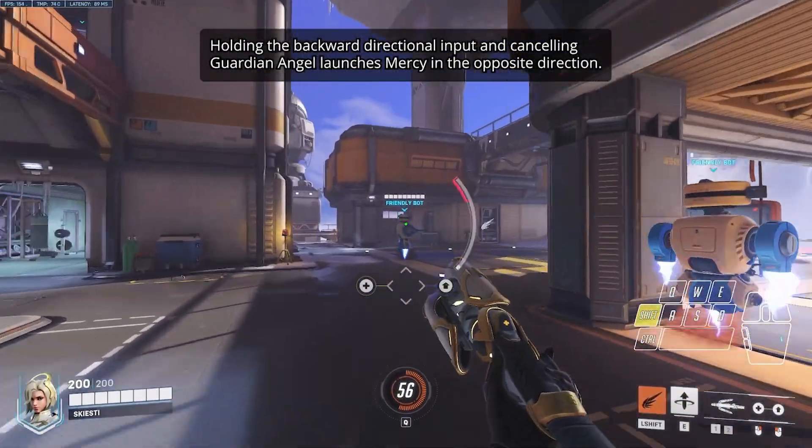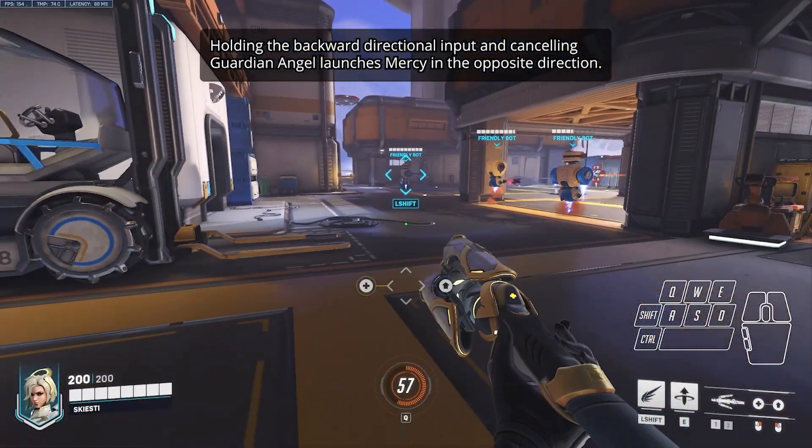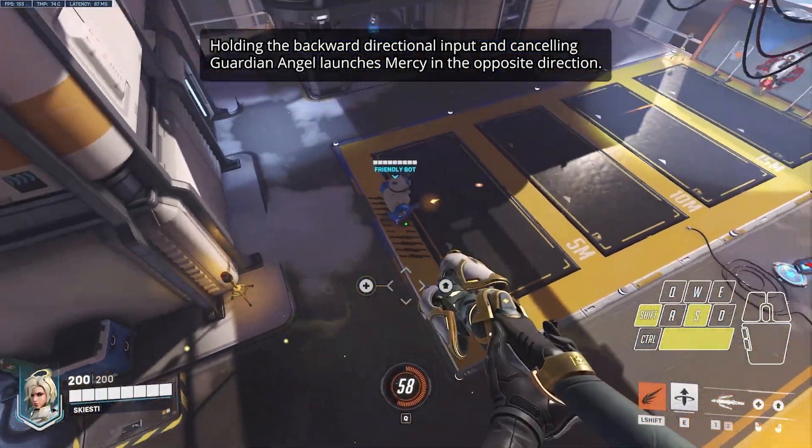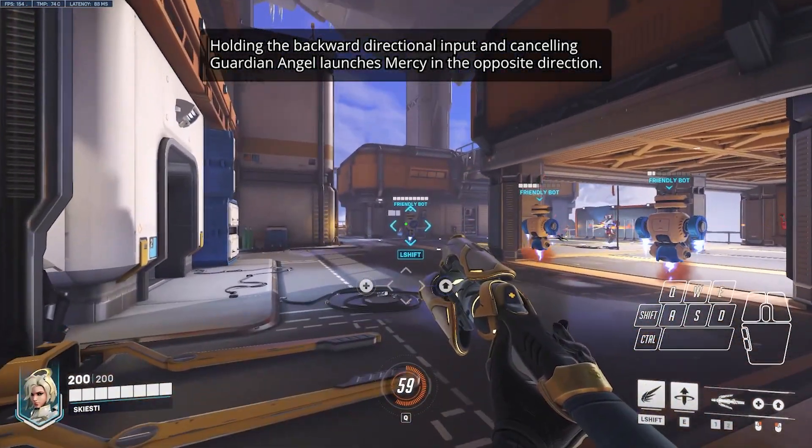And lastly, if you hold the backward directional input — again S — and cancel Guardian Angel, it launches Mercy in the opposite direction, which makes backward Guardian Angel much easier and consistent to do.